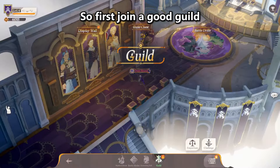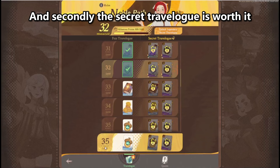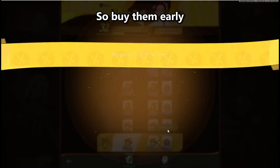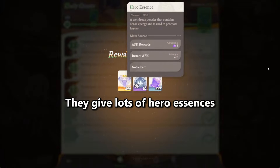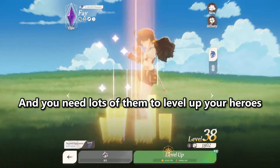First, join a good guild. Secondly, the secret travelogue is worth it, so buy them early. If you plan to use real money later, they give lots of hero essences, and you need lots of them to level up your heroes.